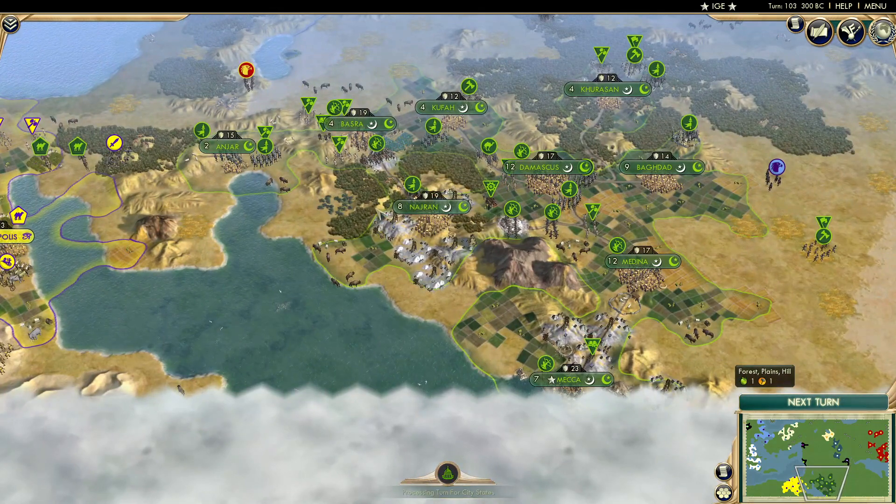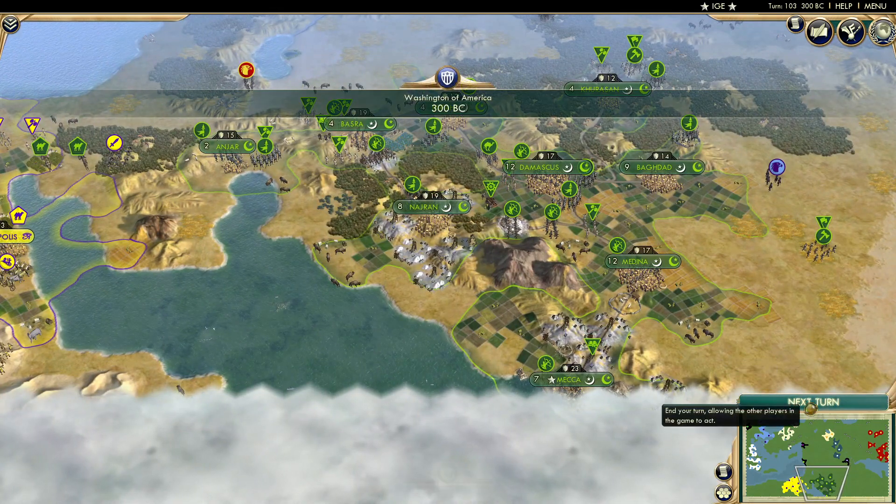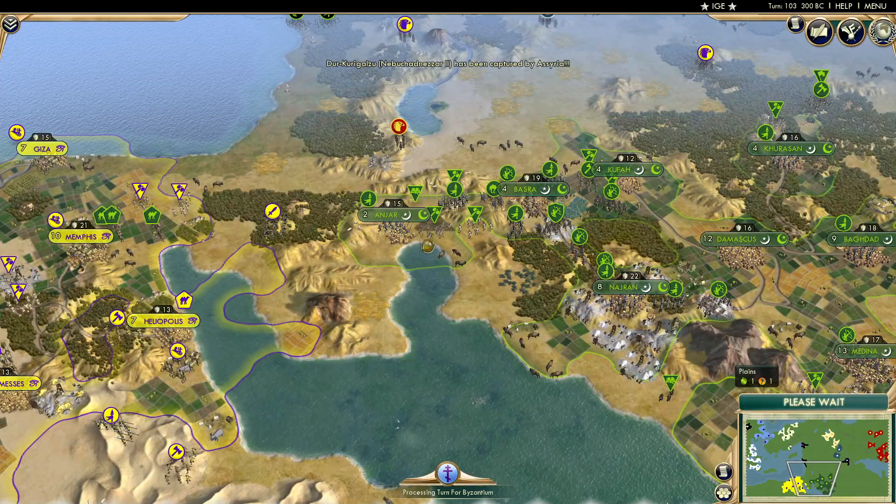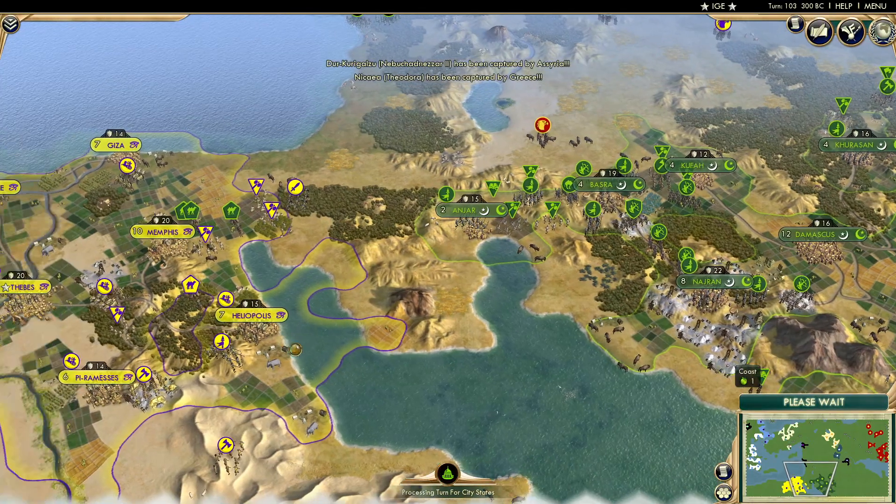That's Halicarnassus — so another wonder. They're all going to have quite a few wonders by the end. They've also added another Red Sea coastal city, which could be useful. Egypt's only got one, so it might not be too useful, but could be.